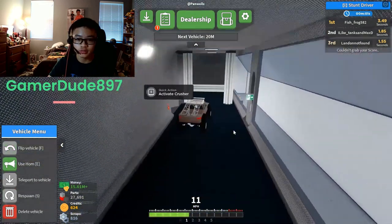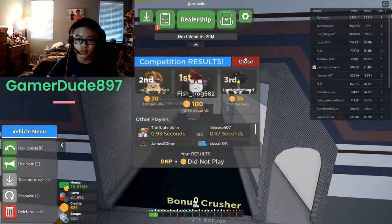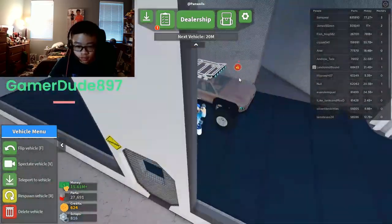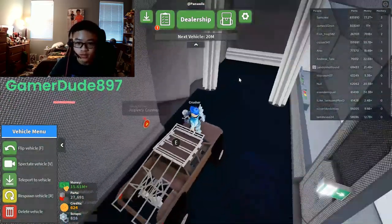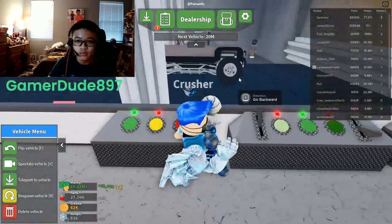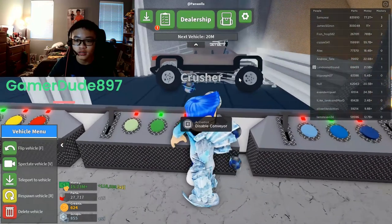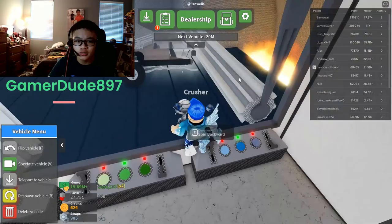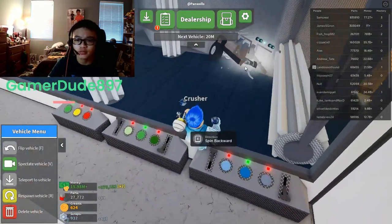Next crusher — the side trimmer. It's also a bonus crusher, so that should give us some extra crusher parts and money. Let's activate the crusher and go in. Oh my — why is there a person there? Oh, he disappeared. The car just got stuck there.